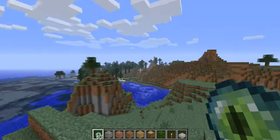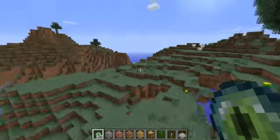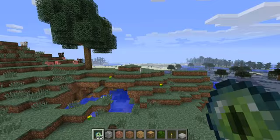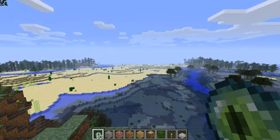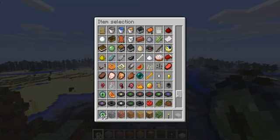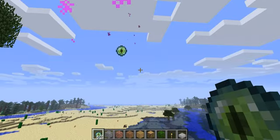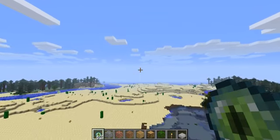Today I'm going to show you how to find the End Dimension — another world that you can go to. You can go to the Nether, there's the regular Minecraft world, and now the End Dimension. The way to do it is, it helps to get into creative mode and get a bunch of Eyes of Ender, and when you throw them, it'll tell you the direction of a stronghold, so you just keep throwing them.